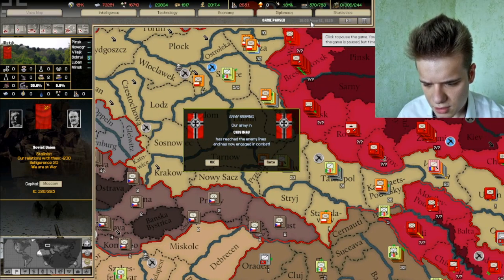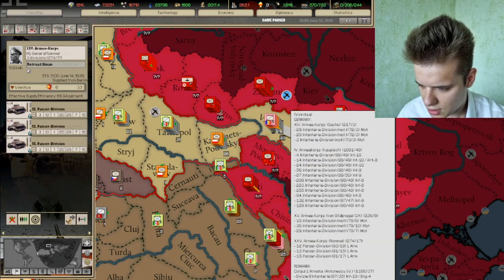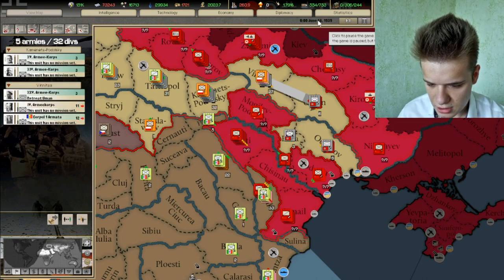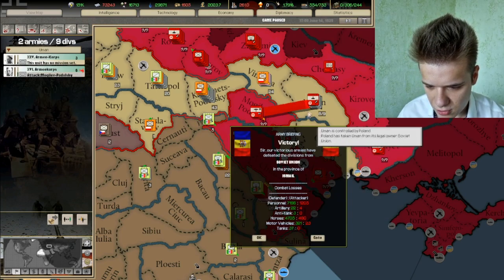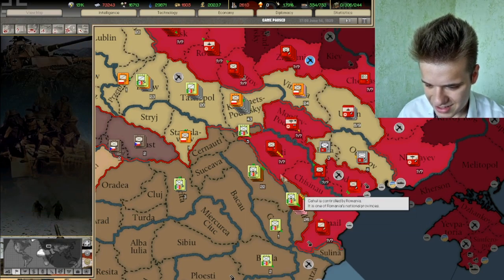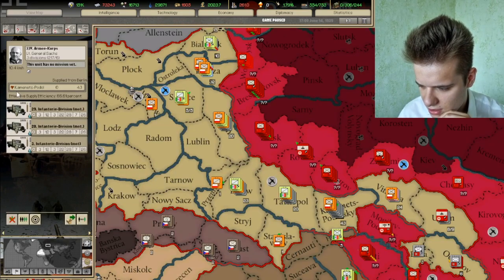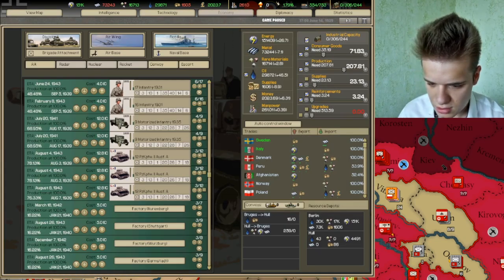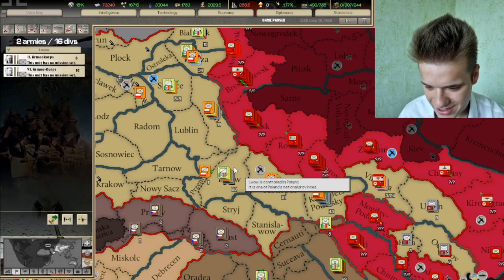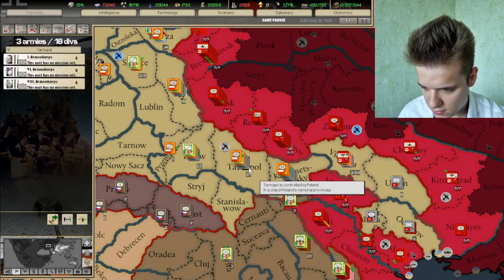Things are going all right for now. I should have been slightly more careful with the army group here in Uman, but it doesn't matter at this point. The Soviets are done in this whole part. These motorized divisions need to reinforce. My reinforcements are going to shoot up now from 3 to 23. Because even the new Wolf can go here.